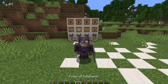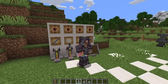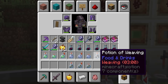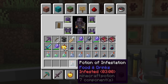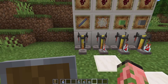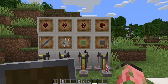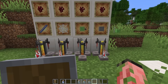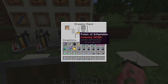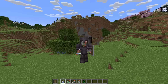Mojang has added four new types of potions in this update, all of which you can brew in survival mode and which you'll encounter in trial chambers with the Ominous effect. There is the Potion of Oozing, the Potion of Wind Charge, the Potion of Weaving, and the Potion of Infestation. The Potion of Wind Charge is brewed with Nether Wart and a Breeze Rod. The Potion of Weaving is Nether Wart and a Cobweb. The Oozing potion uses Nether Wart and a Slime Block, and Infestation is Nether Wart and a Stone Block. All of these have regular, lingering, and splash versions.